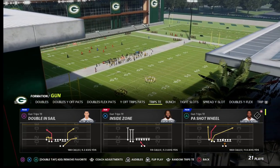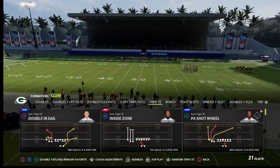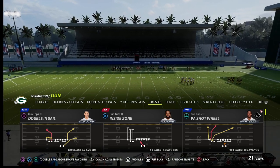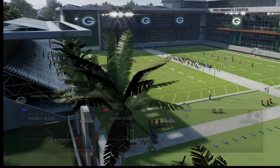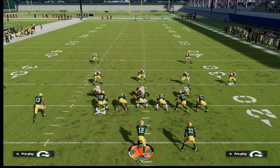In this video I'm going to be going over the best post route that nobody is using in Madden 22. That is the S Post out of the PA Shot Wheel in the New England Patriots playbook. We're going to be going over how to throw this against pretty much every defense in the game and showing you why this is one of the most underrated route combos in Madden 22.